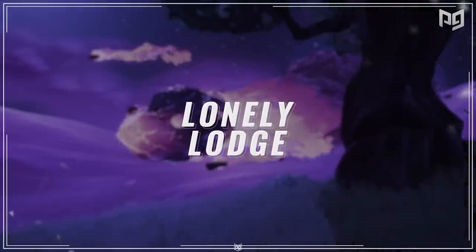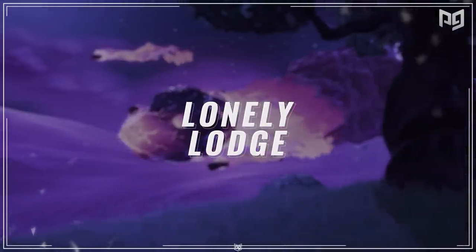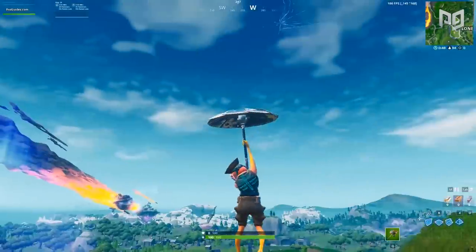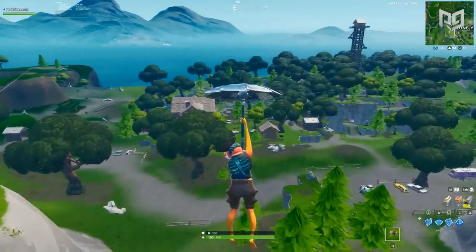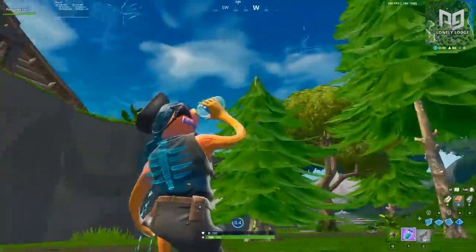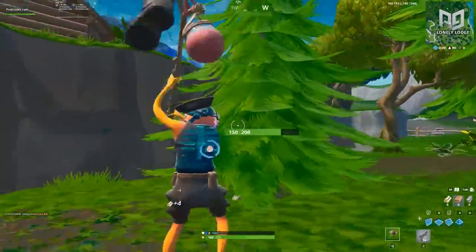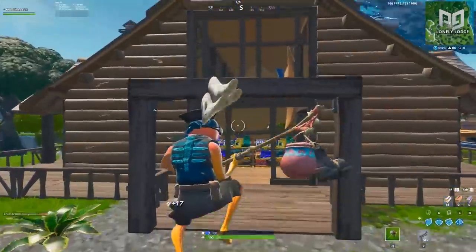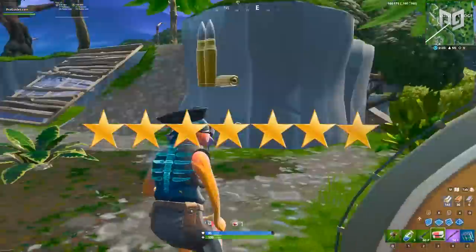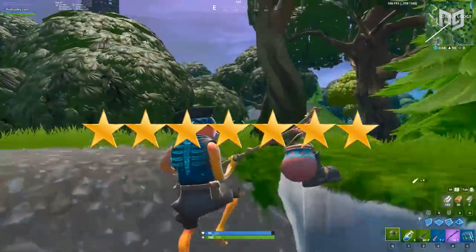Taking a look at number 5, we've got Lonely Lodge, where the loot is surprisingly solid. 16 chests and nuggets of floor loot is good for 2 stars any day of the week. Competition is also relatively low, so I'm calling it 3 stars. Wood and brick is abundant here, but metal is quite lacking — let's tack on another 2 stars for materials. Finally, positioning is quite bad, so no stars there. 7 stars — not bad at all, Lonely Lodge.